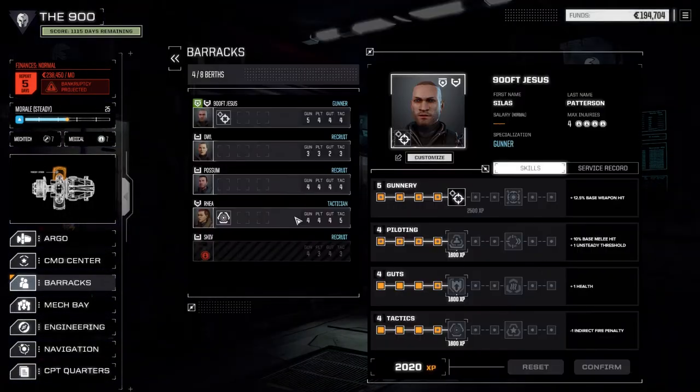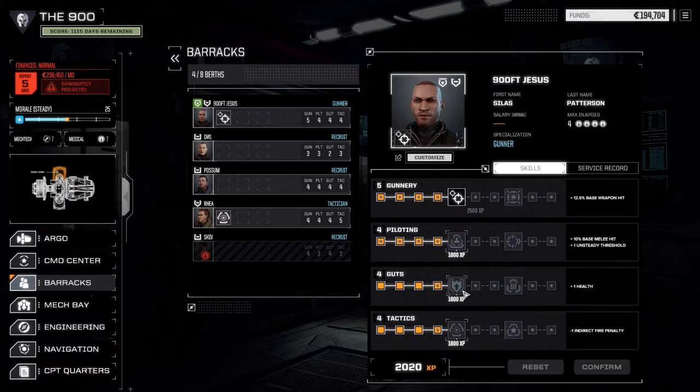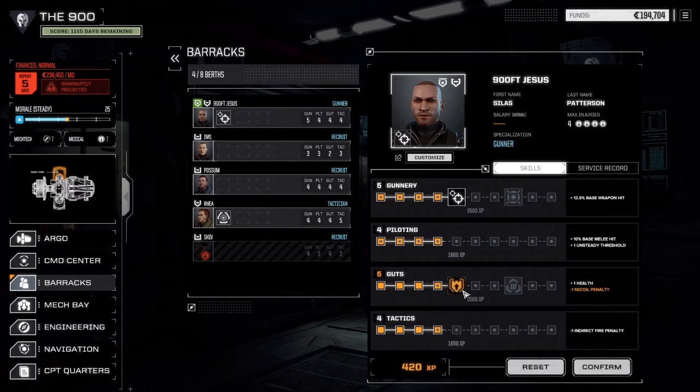We're going to pull off another contract today but first let's have a look at our mechwarriors. We have the ability to pick a second skill for the main guy - I think he's going to be in the big mech handling all the enemy targets. So we're going to go Bulwark because I want him up front and he's going to be taking a lot of punishment.